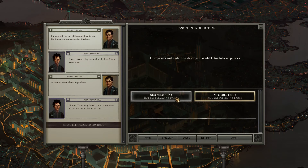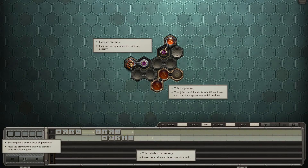So these are reagents and this is a product — something like a molecule. This looks a whole lot like Spacechem so far, which has this reagent-into-molecules thing. It's completely possible I need to build all products. Pressing the play button will start the engine, and this is the instruction tray.